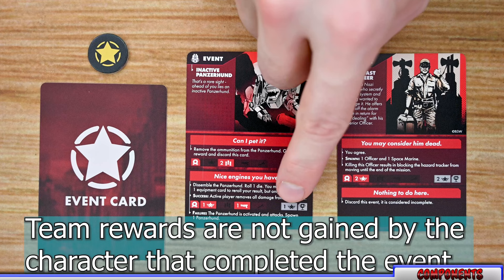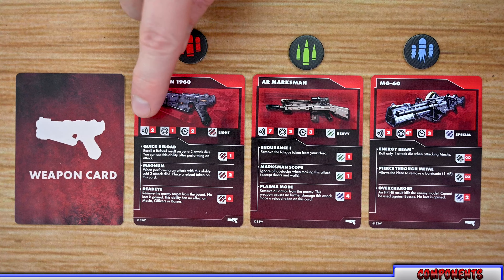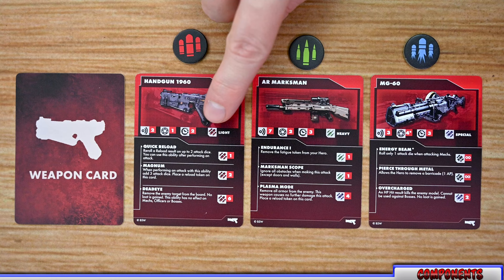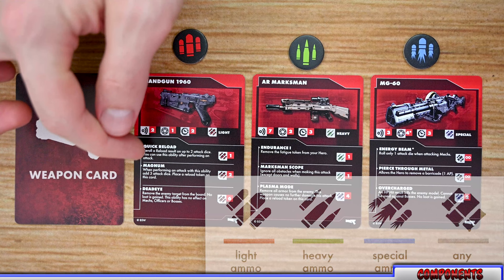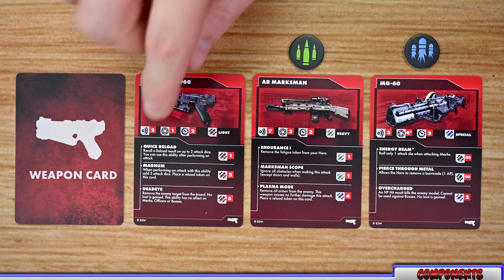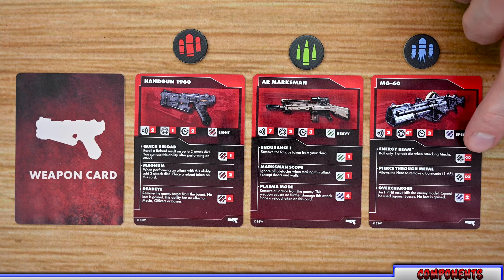Moving to the weapon cards — each lists the weapon's name and image, plus three stats: the maximum range, the number of dice you roll when attacking with it, and the action point cost to activate it. Each weapon lists the type of ammo required — light, heavy, or special. Weapons also have special abilities you can activate by spending the listed number of ammo tokens. Some abilities have the infinity symbol, meaning they are always active and will always take place when using that weapon.